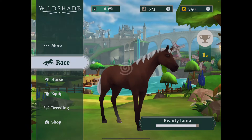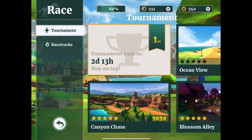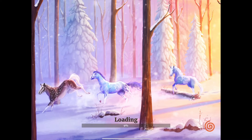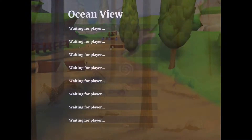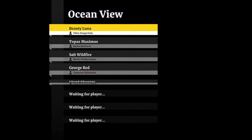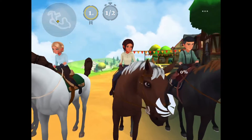So the more we race this horse, the more levels we're going to get. Should we go check out that other race? This last one to do out of the three - the Ocean View. Let's just use Beauty Luna, because if we focus on the one horse, then she'll get really good, hopefully. That'll be winner winner chicken dinner. I really shouldn't say that, because it's totally lame.